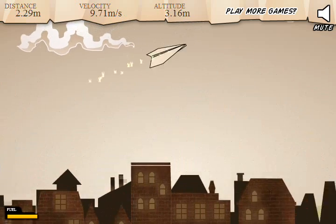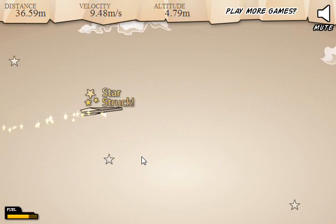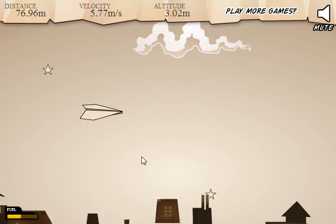You obviously want to aim yourself down a little to gain some speed. Got a star — star-struck! You apparently want rudder control as soon as you can get it, because this is much, much better.